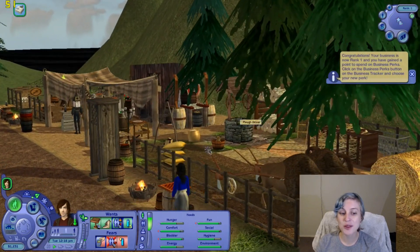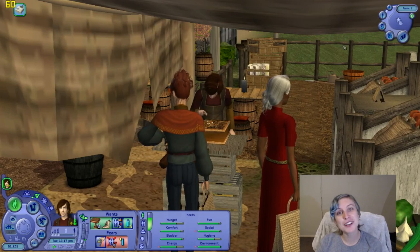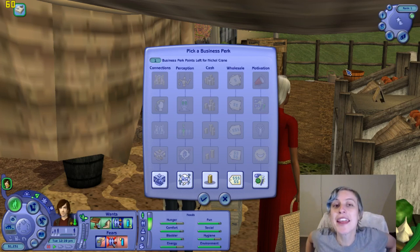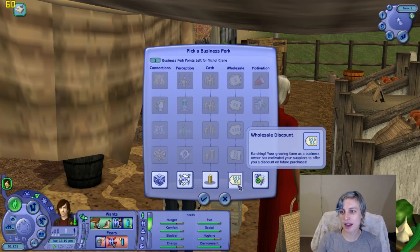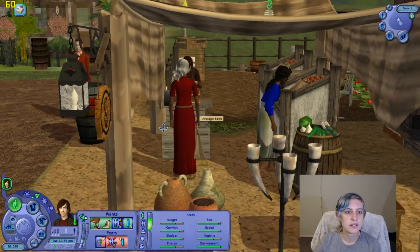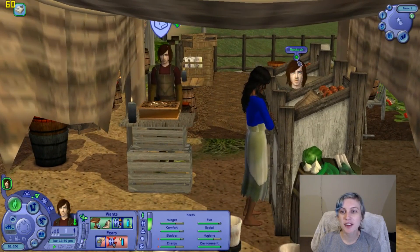While waiting for customers, I rolled for the activity he likes within sports — since his one true hobby is sports, he likes to play soccer. So I think we'll get him a soccer goal as his status item when we can. First simoleon — look at that! He's already rank one and he's only been at the business for like the morning. I think I'm going to take the wholesale discount perk because I have some things marked for sale that get restocked by him paying for it. Emeline bought a ton of stuff — that was like 500 bucks!